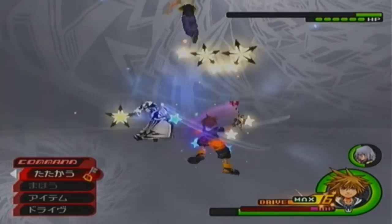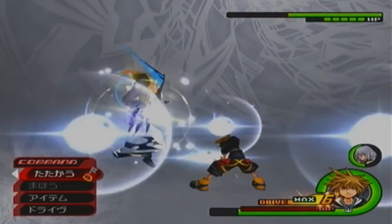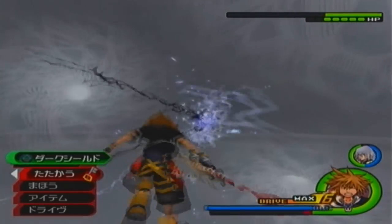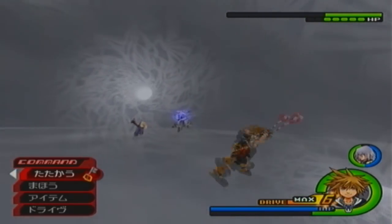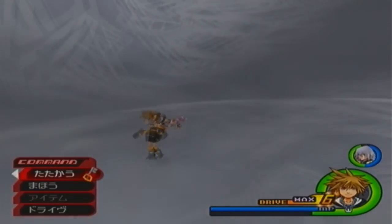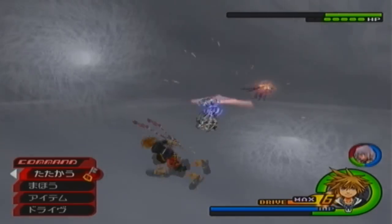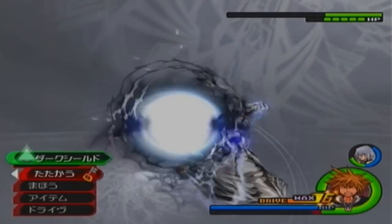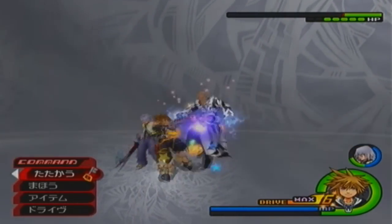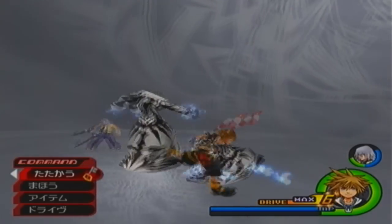There we go, we got a combo on him — take that combo! For some reason I'm finding his data fight a lot easier than this. I think it's because I know the pattern of his data fight, and I don't really remember the pattern of how his normal fight works, even though it's not that different. The order in which he does attacks is a lot different.